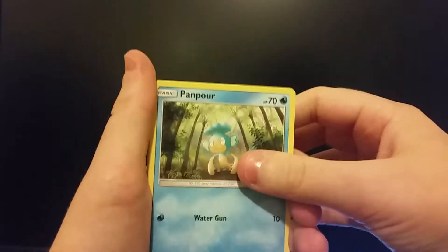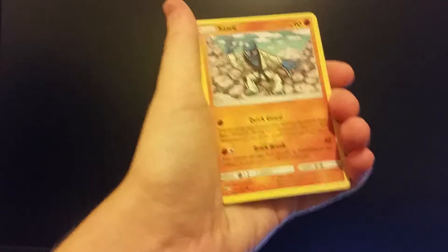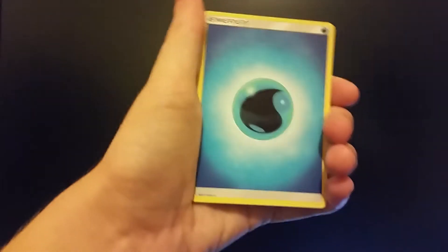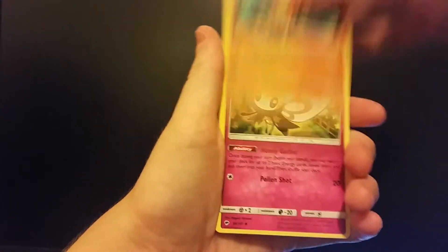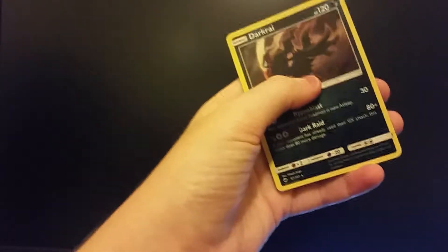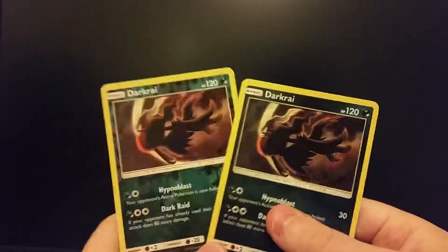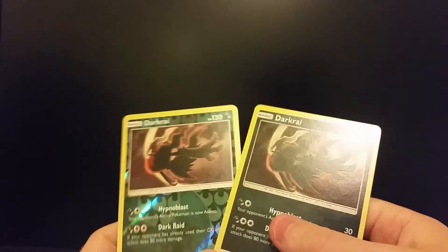I think I did the card trick right — let's just see. Pansear, Pansage, Espeon, Sawk, Noibat, Water Energy, Escape Rope, Solrock, Deerling — a Liepard reverse, and a Dark Ride holo! Oh, no way! Oh, that is cool — look at that! So a Dark Ride reverse and a Dark Ride holo in the same pack. Oh, that's cool!